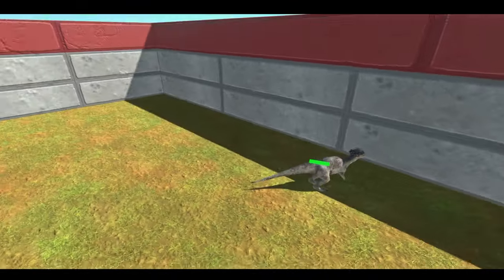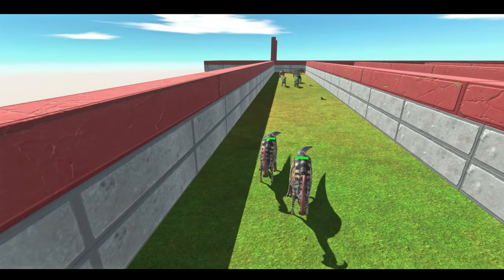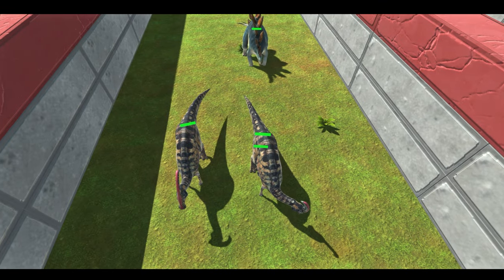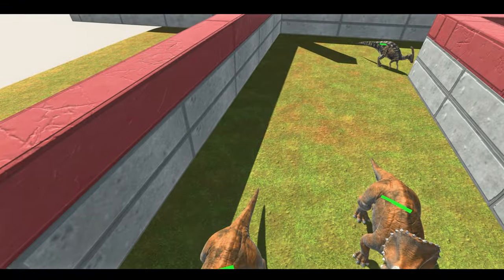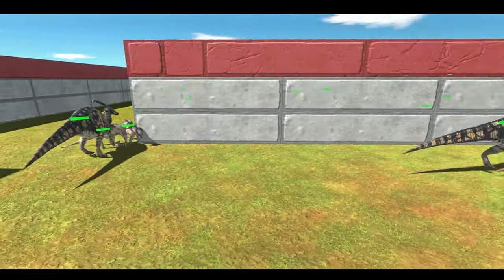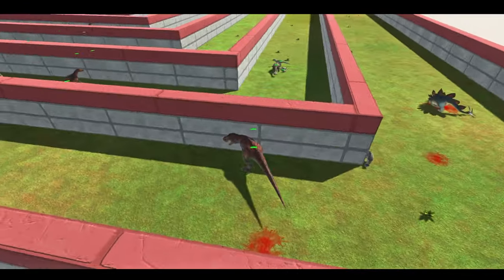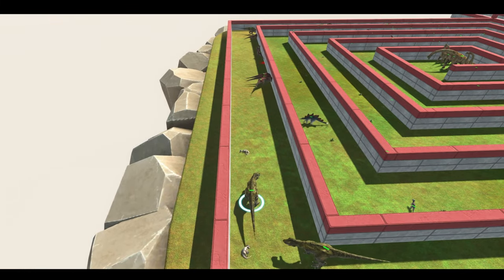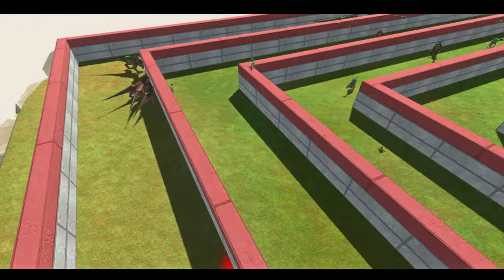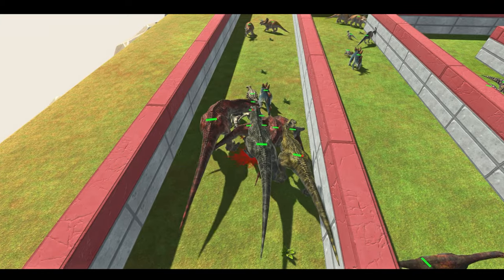Now we have two more Pachycephalosaurus on the third rank. It's not going to be a big issue. Further up is where it gets serious, because there are two Pachycephalosaurus followed instantly by one Stegosaurus, followed by two Triceratops, a Pachycephalosaurus, and two Parasaurs around the corner. Checking back, only one Rex is caught up while the other two or three are free and well on the move. A few others are stuck, not sure what their target is.